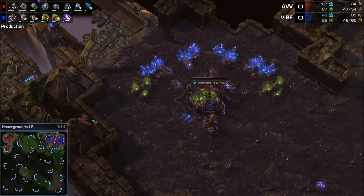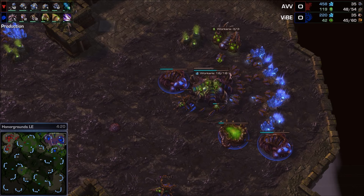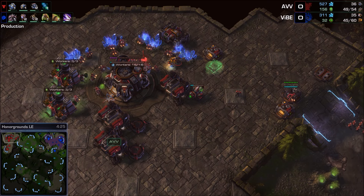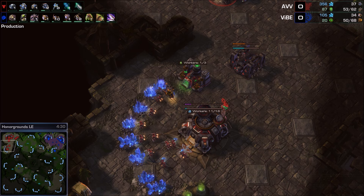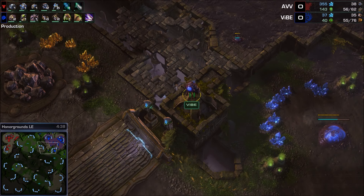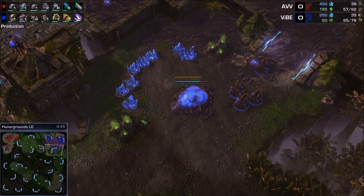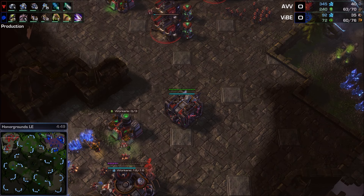AVV is prepared for some kind of giant attack from Vibe, which is just not coming. A third hatch is on the way; he has exactly two lings on the field. He's getting speed now, which is super delayed, but the Terran player brought zero reapers and is just hanging out with marines inside his main base. Factory now on the way for AVV, and overlords are in good places to watch for drops — good placement; third players, make note of this.